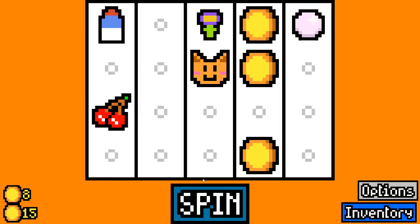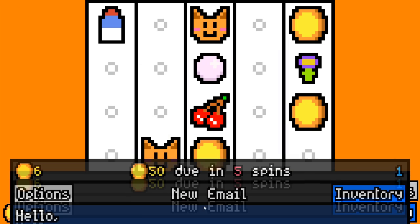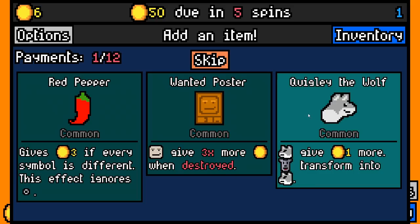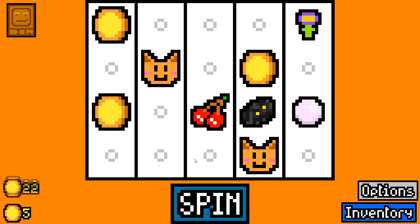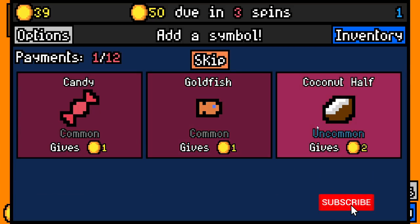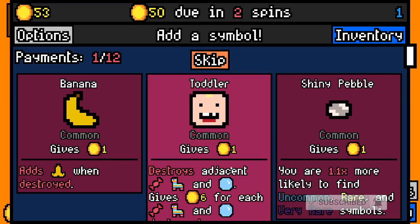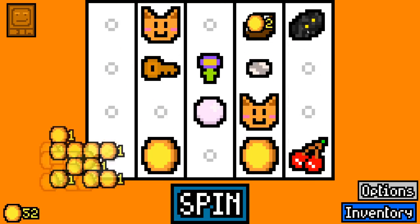We'll grab a milk early — maybe the cat would enjoy that. We'll grab another cat so we can double up our opportunity to make that happen. I'm going to take the void stone early here, and quickly the wolf again, and I'll take the wanted poster. The void stone is going to give us an absolute metric crap load of money as long as we don't randomly get it caught in a corner or something.